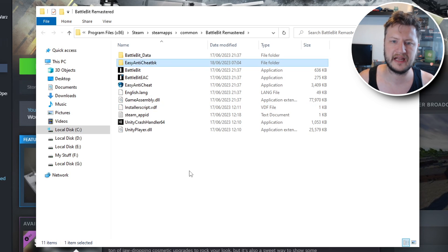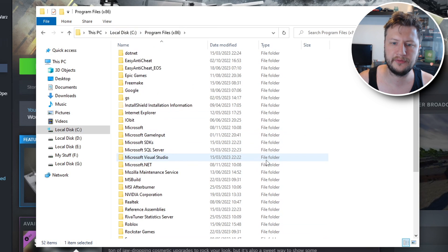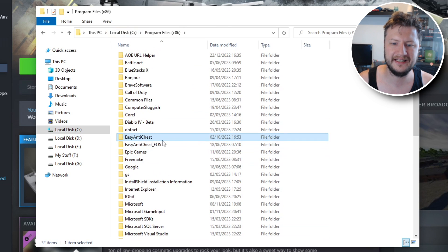Once you've done that, press Enter on your keyboard. Then go to your C drive and navigate to Program Files (x86). In this folder, look for the Easy Anti-Cheat folders — there are two here. Right-click the first one, rename it by adding "BK" to the end, and do the same for the other folder, then press Enter.